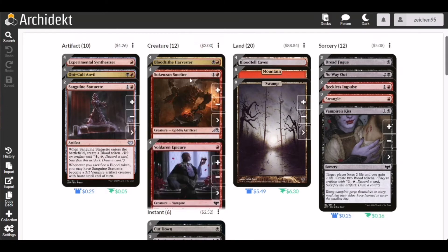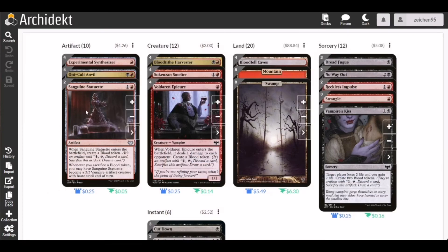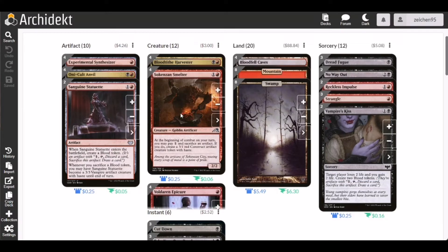For another four copies of creatures, bringing our creature total to 12, we have Second Sunrise Smelter — a two-cost Goblin where, at the beginning of combat on your turn, you may pay one mana and sacrifice an artifact to create a 3/1 red construct artifact creature token with haste. Having multiple copies of this on board means each one triggers at the beginning of combat, turning those artifact tokens from Unveil into 3/1 constructs with haste.